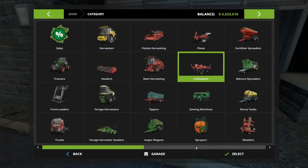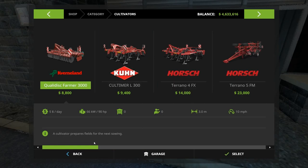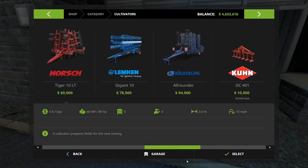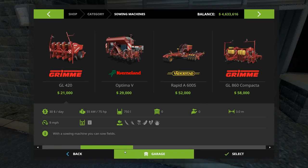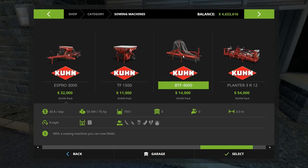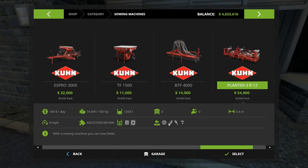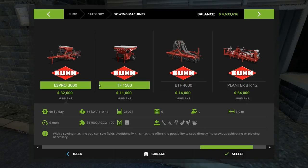We've got a Cultivate Field 13 today and the Kuhn implements have arrived. I wanted to see what's available here. There's a sower that not only sows the fields, but offers the possibility to seed directly — no previous cultivating or plowing necessary. It'll do all the basic crops like with our little green sower, whereas this guy does the other four: sunflower, soy, corn, and so on. But this guy would cultivate Field 13 and plant it at the same time. I'm thinking I want to go this route.